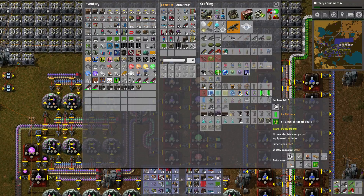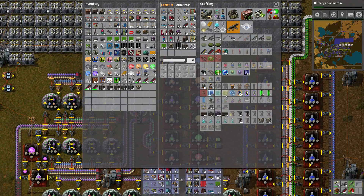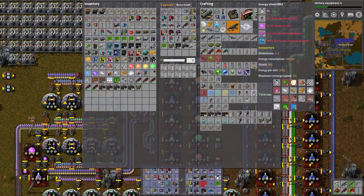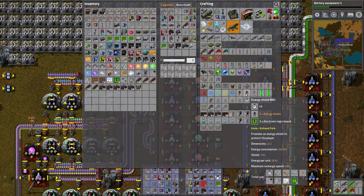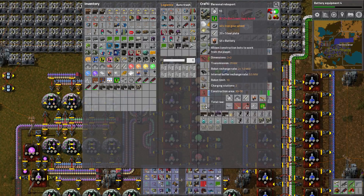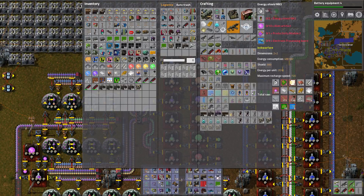We could at least get our power armor stuff going through here. This is where it gets tricky — energy shield 3s. But I could at least have energy shield 2s. What kind of power does this put out? I've got 1.5 megawatts right now. I have 2 of these. It doesn't say how much it needs. It's in charge, it's recharged. Maybe it doesn't use power? That's one and a half, or that's three quarters of a thing right there.